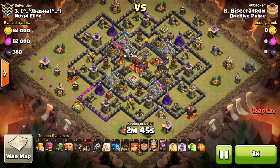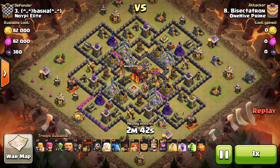I waited a little while before I dropped my troops down, just in planning. I was going to do a queen walk, and I wanted my queen to go starting in the kind of left-hand side, bottom left, and work her way up to the top left.